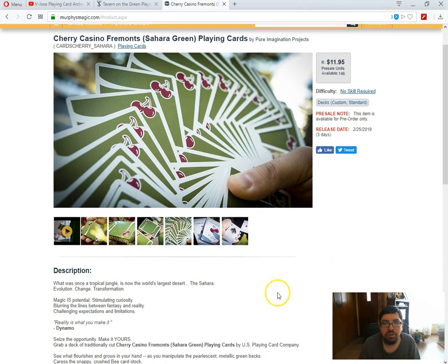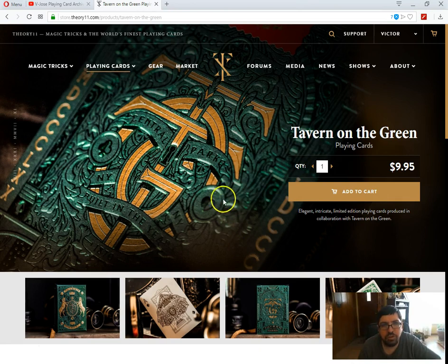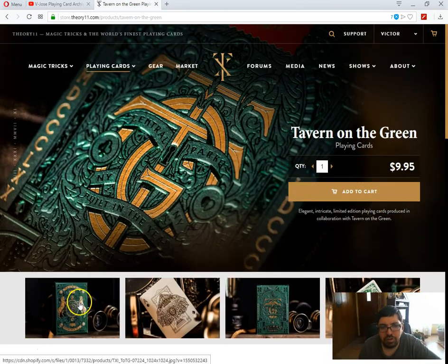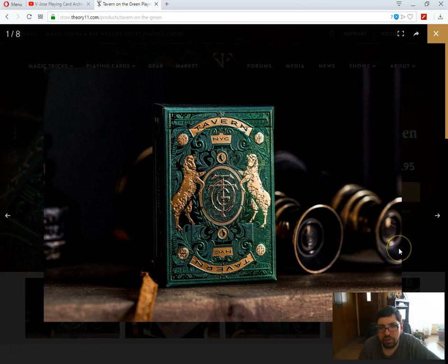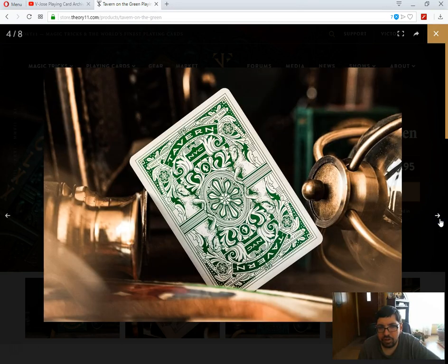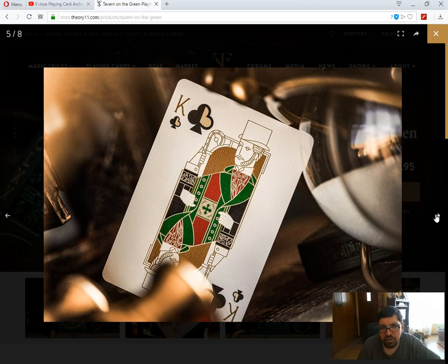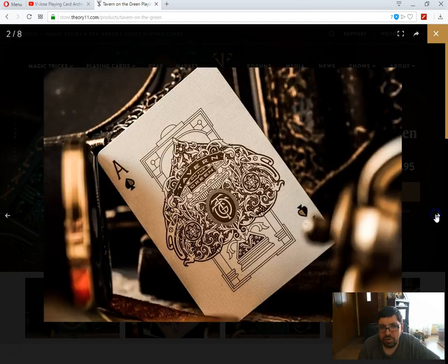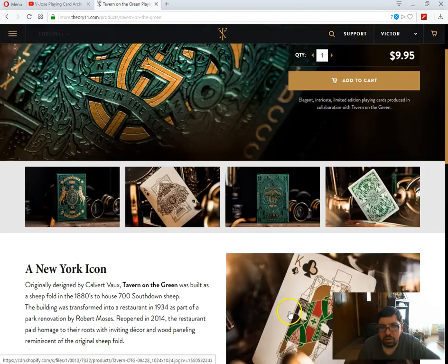I just noticed on the forums there is a new deck from 311. It's called Tavern on the Green. Very interesting — it's a typical 311 ultra fancy tough case. Very interesting. Tavern NYC. I can tell it looks like it's from the same designer as those other decks — the Hudson ones, similar style but different. Nice big massive ace of spades. Beautiful back design in green. I don't know if there's going to be other colors in the future — I kind of hope not. Kind of similar style court cards like the Hudson deck. Custom aces throughout and jokers. Very nice, definitely worth checking out. Looks pretty cool.